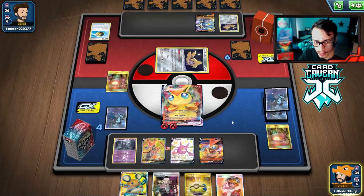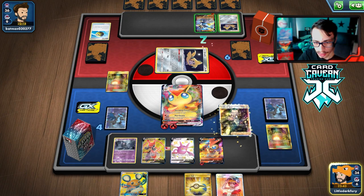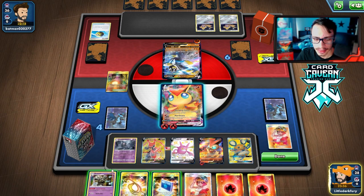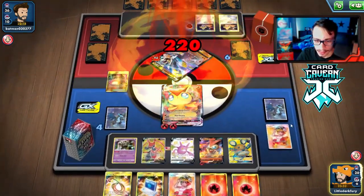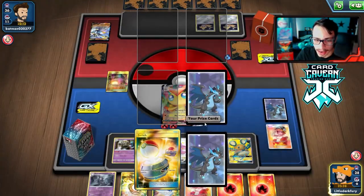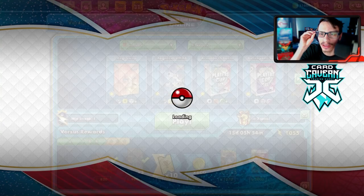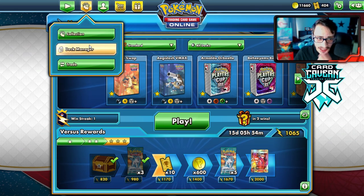We Quick Ball, get rid of the Dusclops, get another Victini. Giant Hearth, attach, Boss — bench the Dedenne, get the Dustnore into play, Rapid Strike energy is shut off, take a knockout with Max Victory. We maybe shouldn't have bench-locked ourselves because we can't bench Mew or Eldegoss, but we're really far ahead at this point. They just concede. Pretty simple stuff. That wraps it up for the Victini VMax Dustnore deck — I think we did a good job showing off the power of this deck. It's a lot of fun to play.